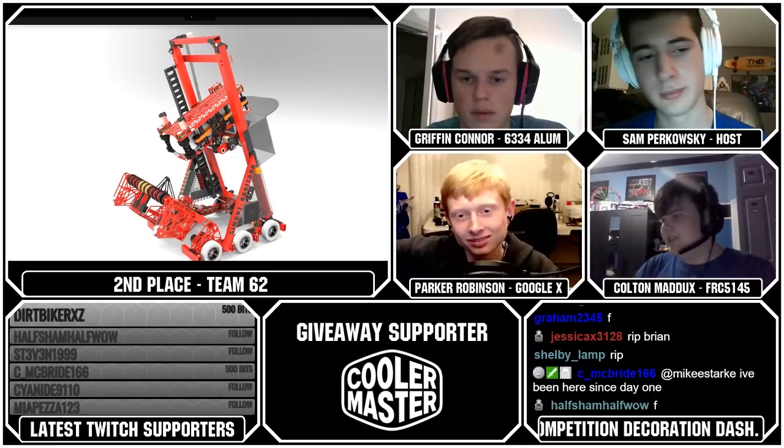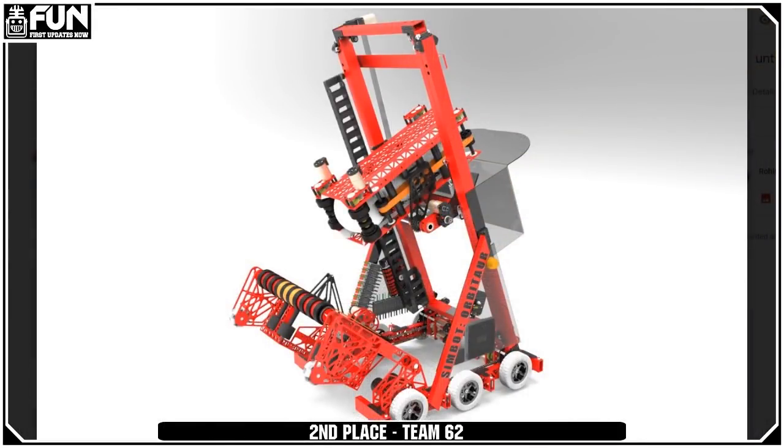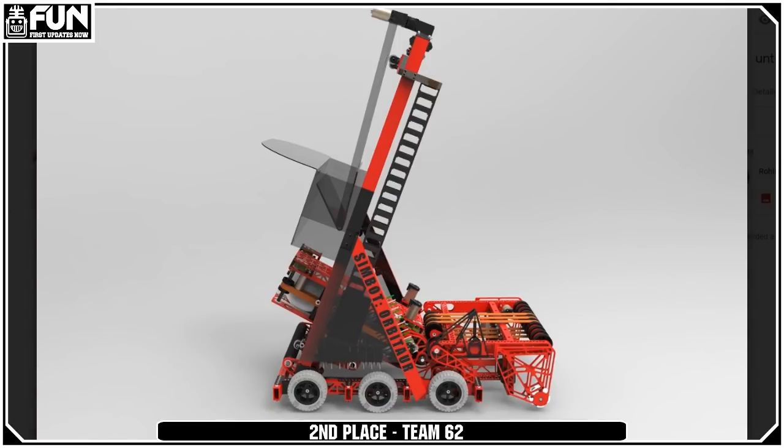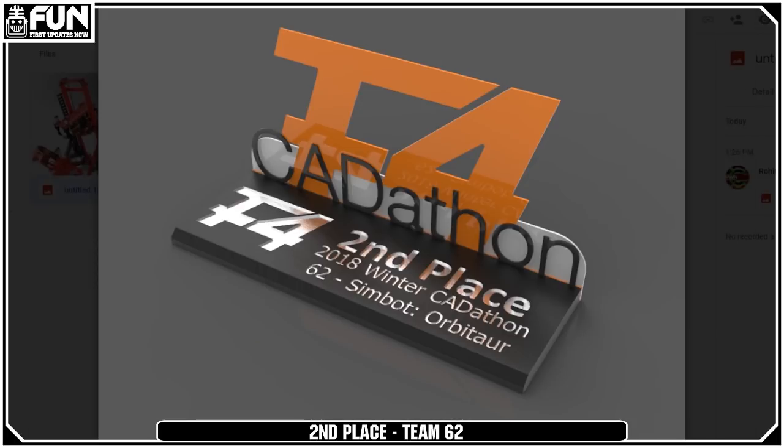Colton, start us off. This is a very nice-looking machine. It has pneumatic wheels so it can traverse the sleigh section, the shooter, the angled lift, and their intake reminded me of 971's original 2016 intake. Griffin, how do you feel? I honestly felt like this was a very, very good bot. I was confused a little bit by the slam dunk mechanism at first, but once I figured out what was going on I was like, okay, yeah, this can work. Everything works, and I think the only reason it got knocked off the top spot is because the first-place team does everything better.